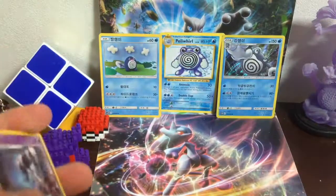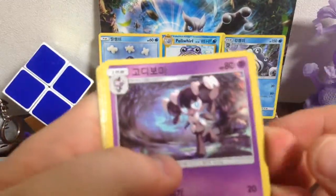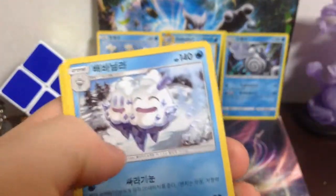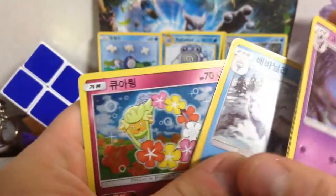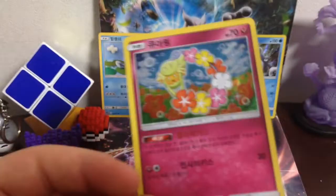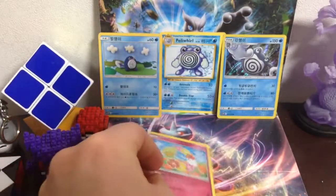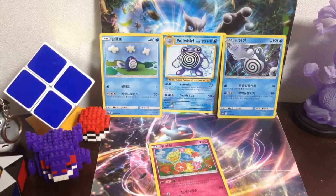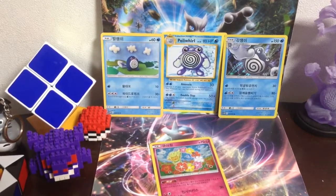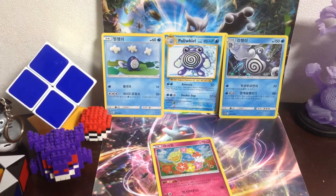Let's see if I can pull a GX from these. Got the Tel, Nosepass, Chansey, Vanillite. So I got a Hollow Rare. I don't know your name anymore — I'm going to put you up there next to my Poliwrath squad. This Poliwrath is my favorite.